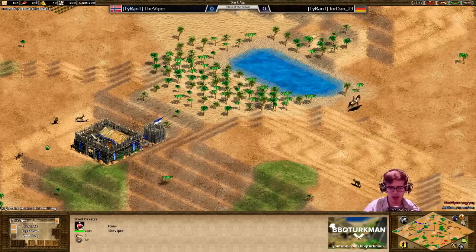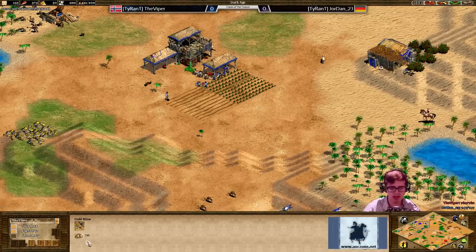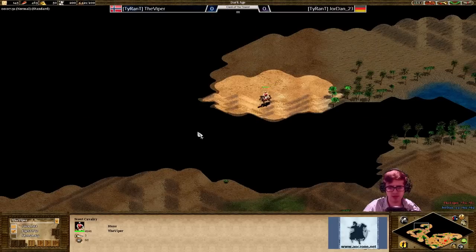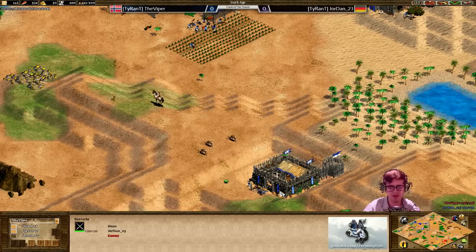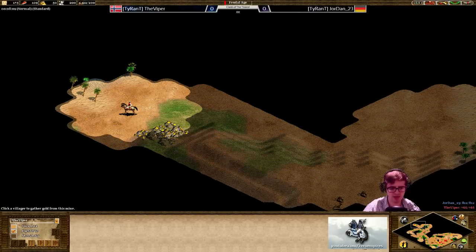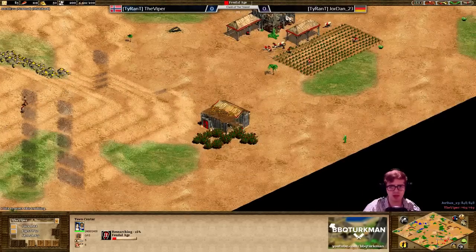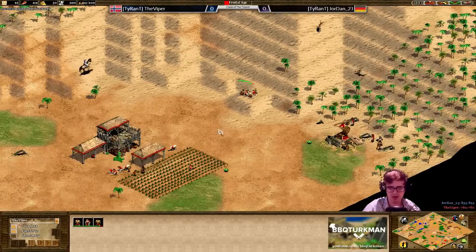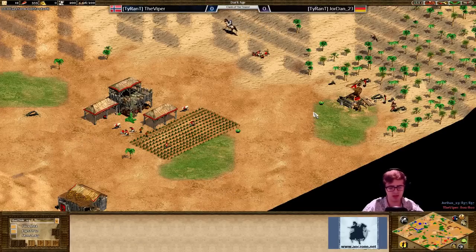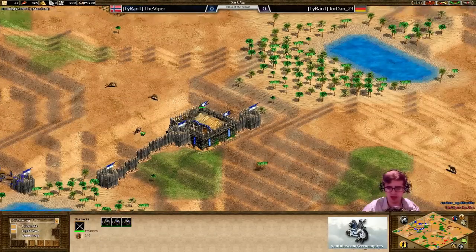Viper is still completely unaware that Jordan 23 will be making a rush here. If he scouts the main gold, he will see that 10 gold is missing from the gold mine - and that is going to tell him a drush is incoming. He will have checked those gold piles and he now knows a drush is on the way. Viper though is already up to feudal, going up on 22 population. He's taking that deer on the right side - they are very close to his TC - and he's probably going to be getting ready to defend fairly soon.